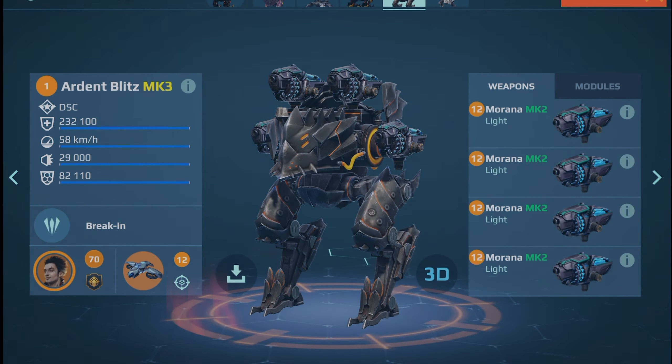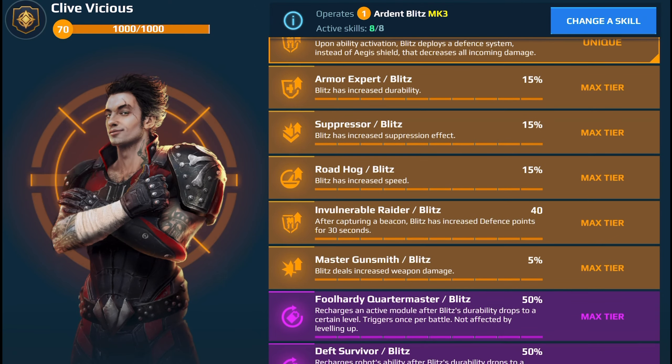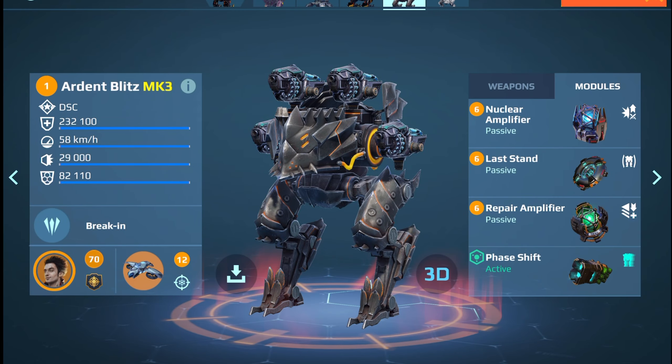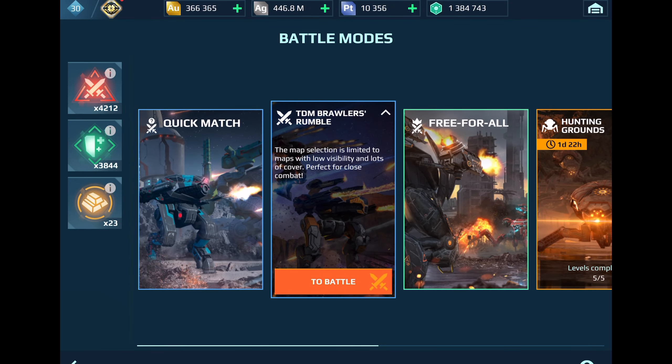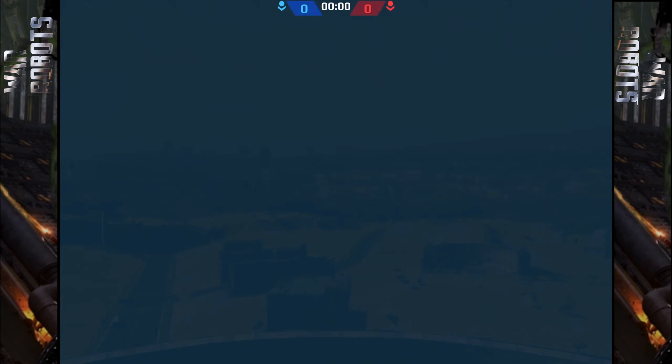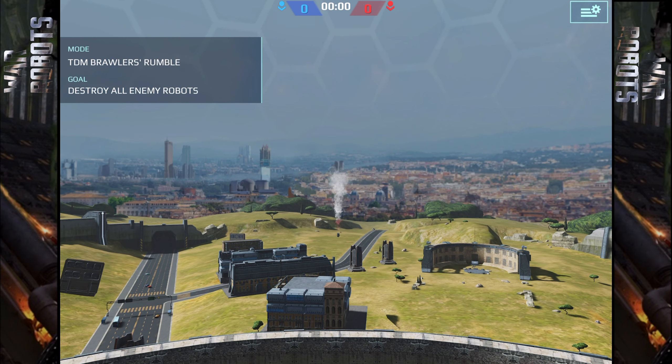One more thing — some Urana for Blitz. I want to do the same thing with Blitz because Blitz has that built-in weapon which can suppress the enemy. Also that suppressor skill can increase that effect by 15 percent. We have TDM Brawler's Rumble, a new mode, guys — it's a perfect mode to test that because it's a mode where you can be dropped only on maps with many covers.